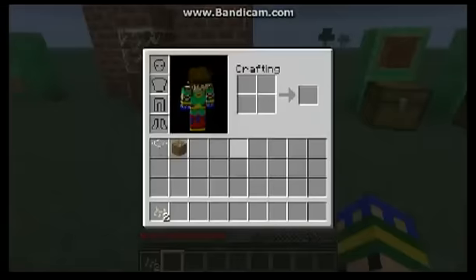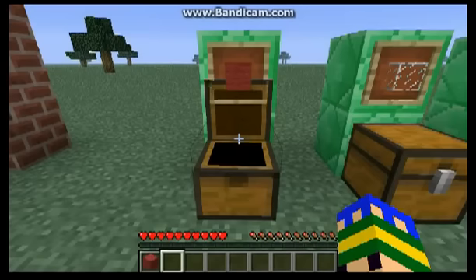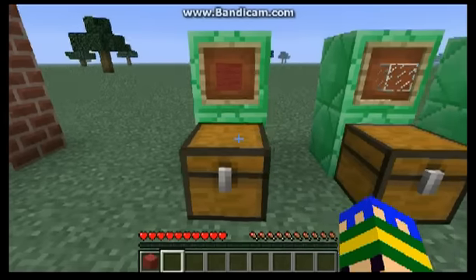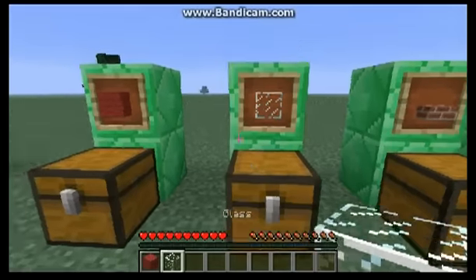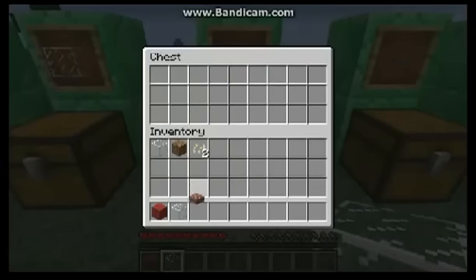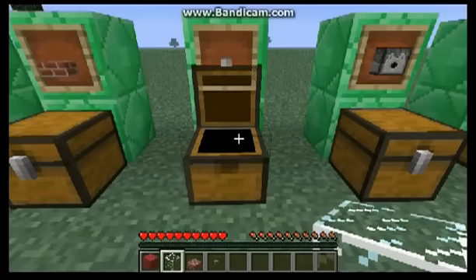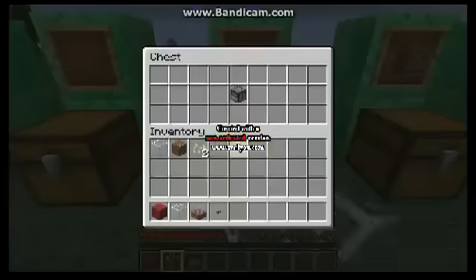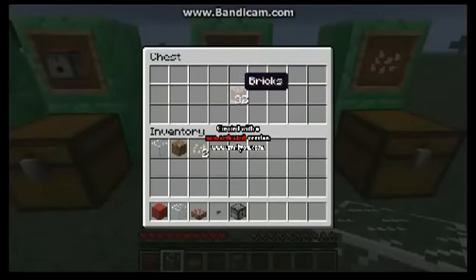First you will need one block of red wool, then you will need a block of glass, then you will need a brick slab, then you will need a button, and then you will need a dispenser.